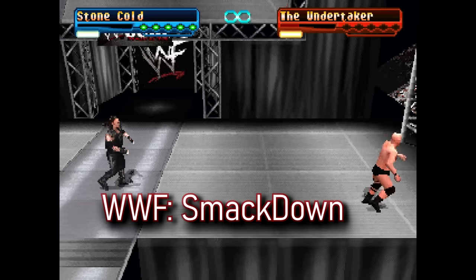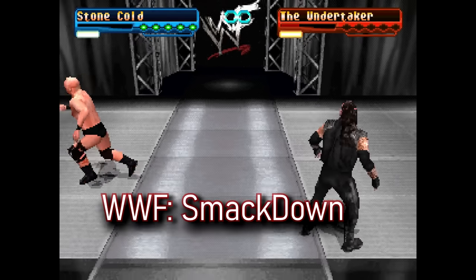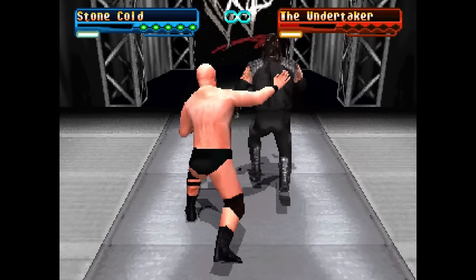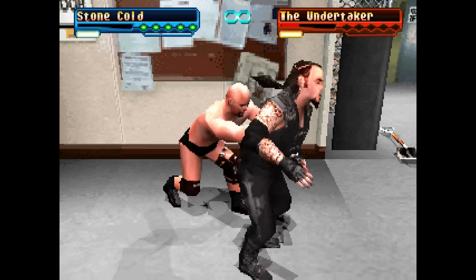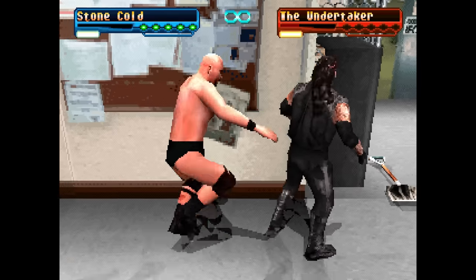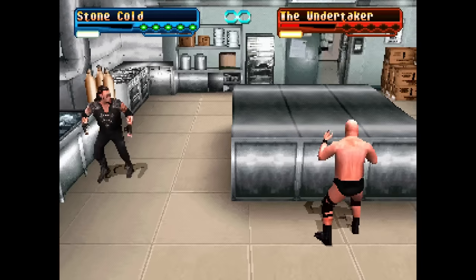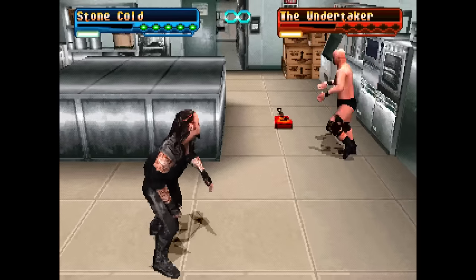It was all the way back in the very first SmackDown in 2000 on the PS1 where we had the first attempt to have a backstage area in a WWE game, and they did a pretty solid job. To get to the backstage areas you'd have to simply go up the ramp until it allowed you to progress to the top of the stage and from there to the backstage area. As this was the peak time of the Attitude Era, you would see areas that you wouldn't see in a current WWE 2K game such as a boiler room and a kitchen, which at the time were actual areas where we'd see fights in WWE go to, especially during the Hardcore Era.